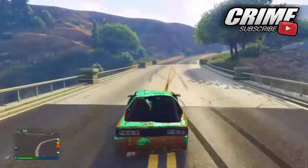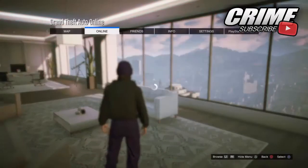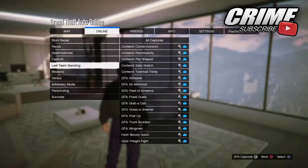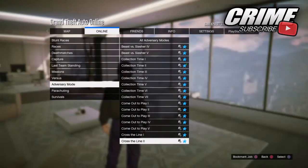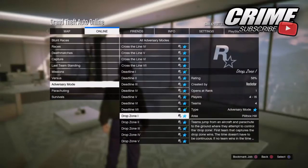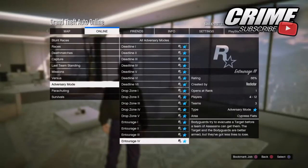Let's get straight into today's video. To start off, all you want to do is hit Start when you're online and go to Jobs. Go to Play Jobs, then Rockstar Created, and go all the way down to Adversary Mode. You want to start up Drop Zone or Power Play — it doesn't really matter, but I recommend Power Play because you don't need as many players and it will be a lot easier to start up with a friend.